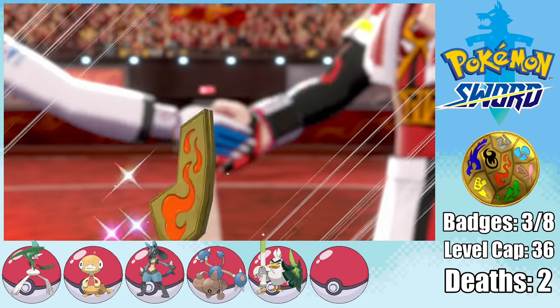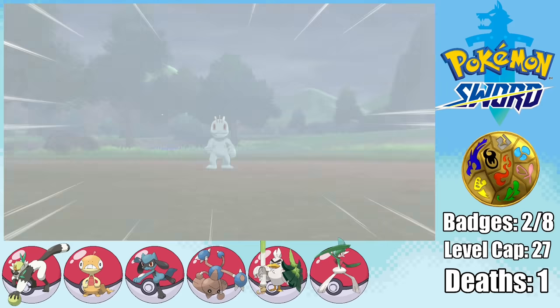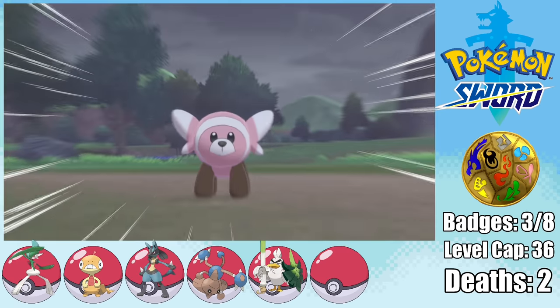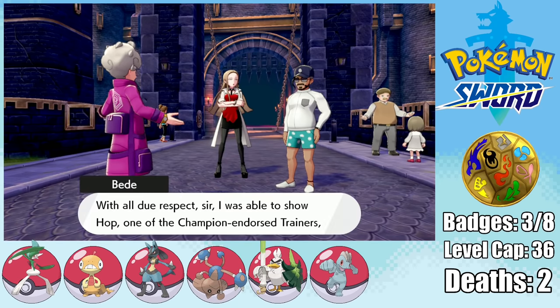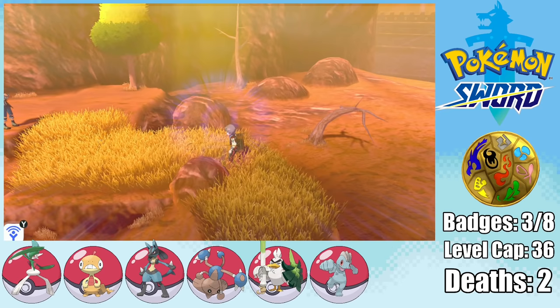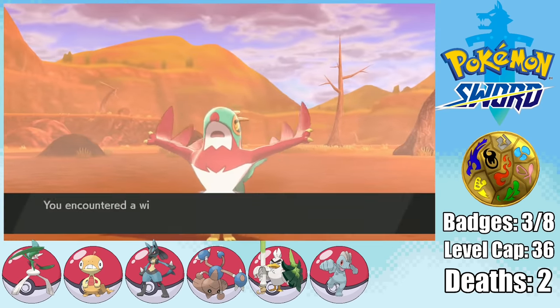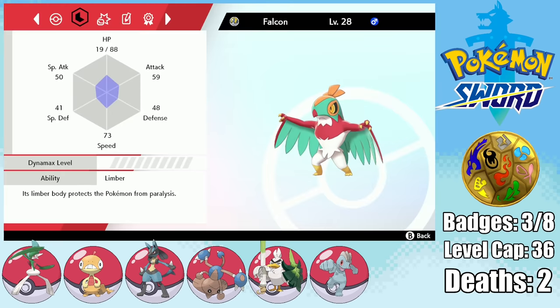Moving towards Hammerlocke, we have to go through the wild area once again where we can find a Machop. I name it Hulk, and shortly thereafter I find a Stufful that I name Rocket. Now, before we can get to Stow-on-Side, I decide to find myself a Hawlucha, which is only a 2% encounter, and it took me like half an hour to find this thing. But eventually I managed to find it and catch it, and I name it Falcon.